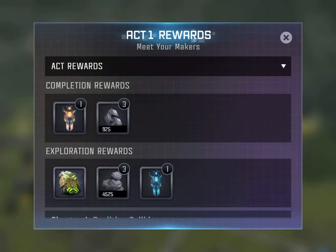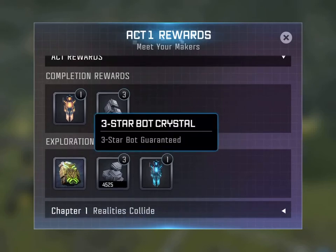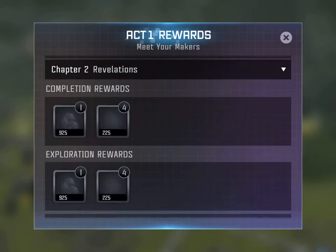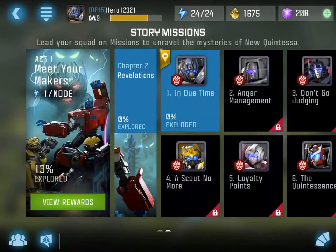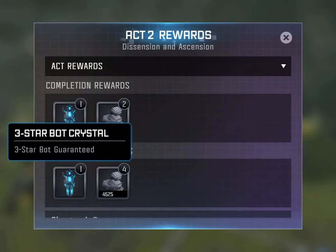Look at this - you get a premium hero crystal if you complete it, and if you explore it 100% you get a three-star crystal. These are the normal ones where you get isolated upgrade materials for your bots. I'm confused with Marvel Contest of Champions since this is similar. I'm on Chapter One, and I'm gonna move on to Chapter Two which gives you a three-star crystal.